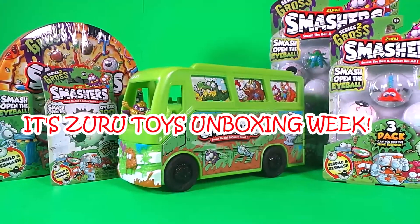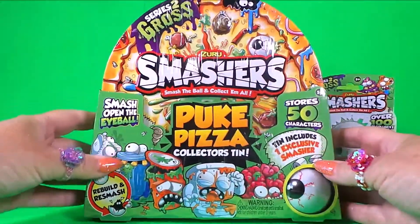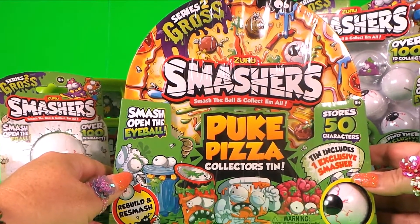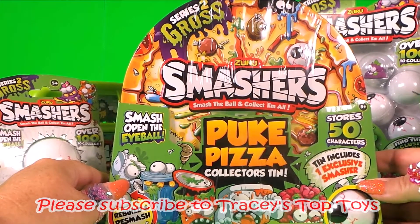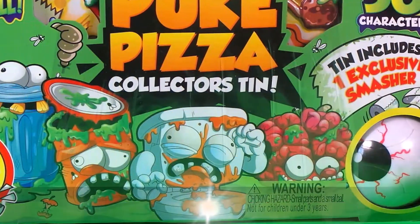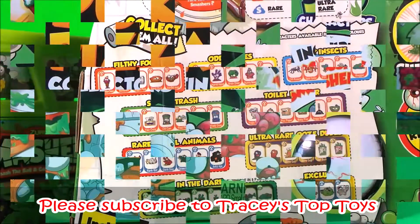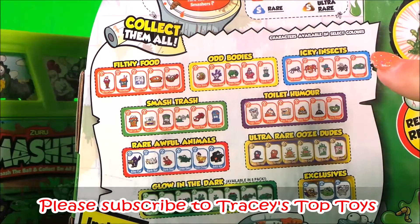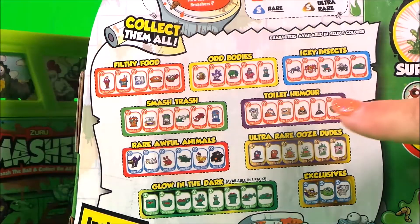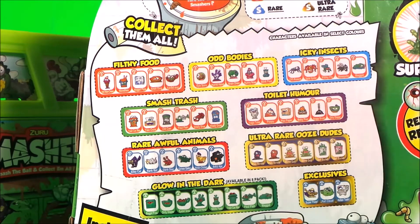I'm going to continue zero week with the amazing Smashers. Let's take a look at the puke pizza - this puke pizza from the Gross Series 2 of Smashers holds at least 50 characters. It's a collector's tin and down here in the corner I've just noticed that it includes an exclusive smasher. We have filthy foods, odd bodies, icky insects, smash trash, toilet humor, rare awful animals, ultra rare ooze dudes, glow in the dark, and exclusives.